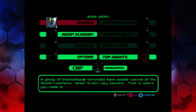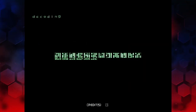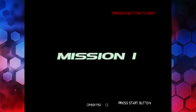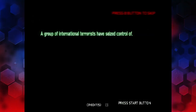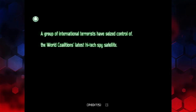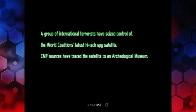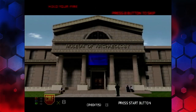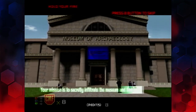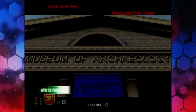We're going to go through the main mission. A group of international terrorists have seized control of the World Coalition's latest high-tech spy satellite. CMF sources have traced the satellite to an archaeological museum. Your mission is to secretly infiltrate the museum and find out who is responsible for stealing the satellite. Good luck.